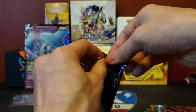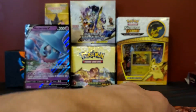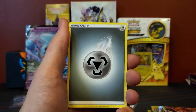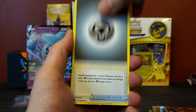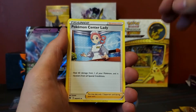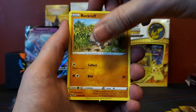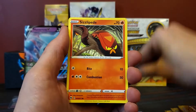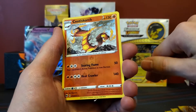Let's get into this first pack of Champion's Path. As I mention in every video, code cards will be hidden in the video. Pack one with a Steel Energy: Suspicious Food Tim, Pokemon Center Lady, Victini, Rockruff, Purloin, Nickit, Sizzlepede, Hatina, Centiskorch — and that's the reverse.